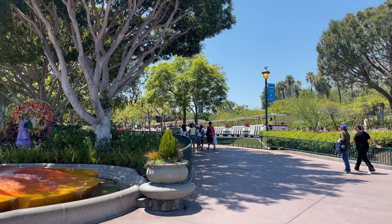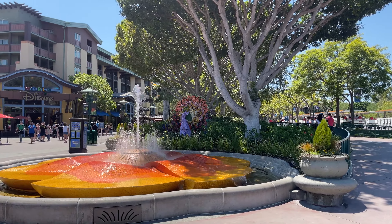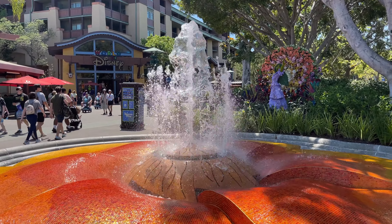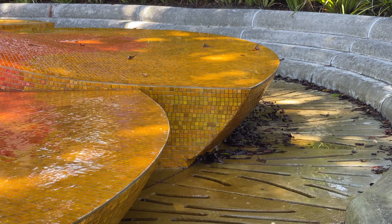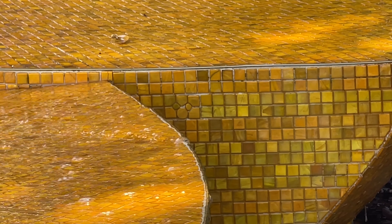Before you even enter the park, the Downtown Disney District has a beautiful orange-yellow water fountain. The fountain has a pretty tile pattern spread throughout. If you look directly at the fountain, look all the way to the right side — the right lip has a rather different tile pattern, this pattern being the shape of a Hidden Mickey.